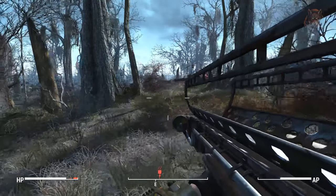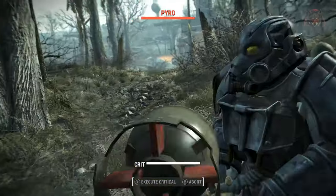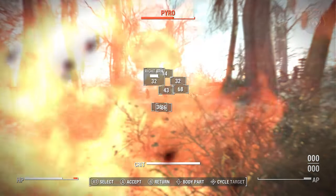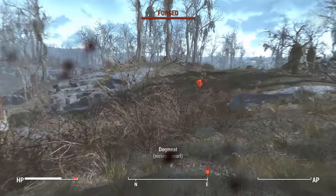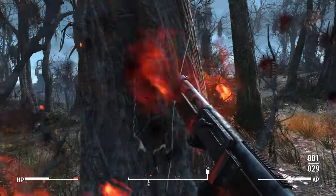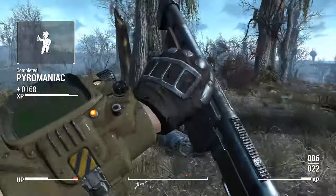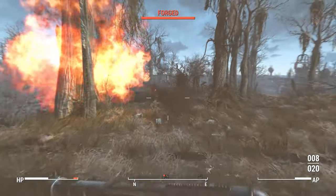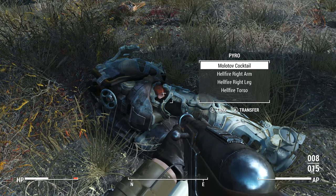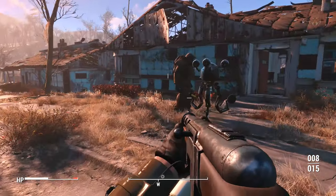You can eliminate them by doing whatever you want — I shot a Fat Man at them, but they're not difficult to kill. You can then loot the armor from the Pyro NPC. You'll then need a power armor frame in order to equip it.